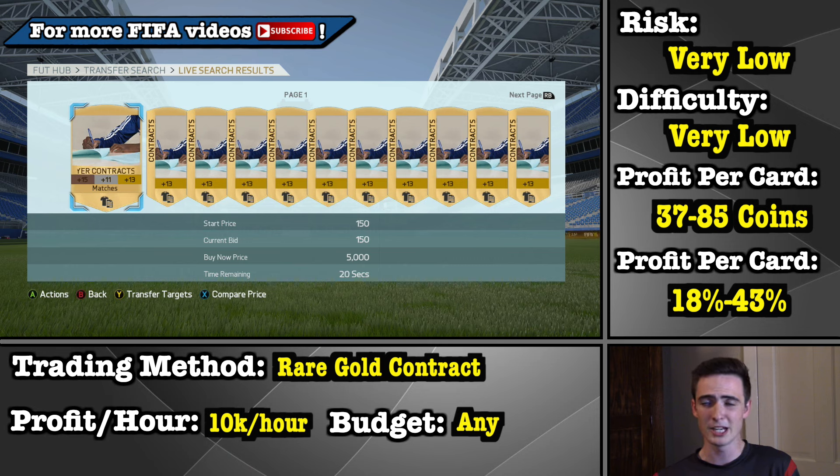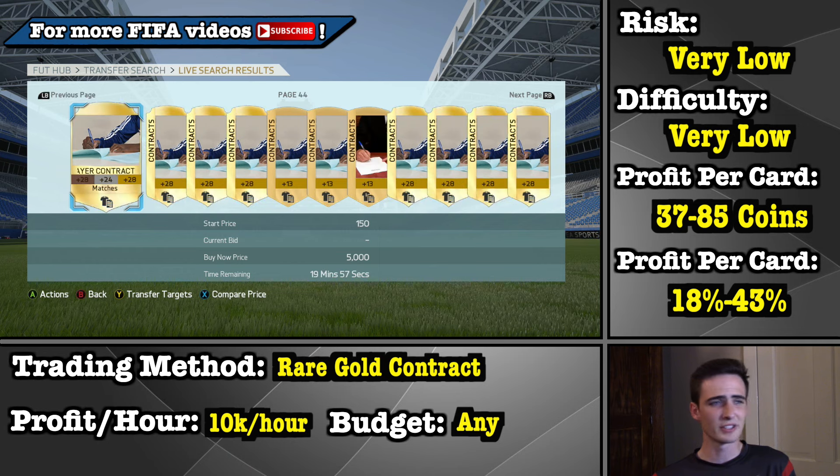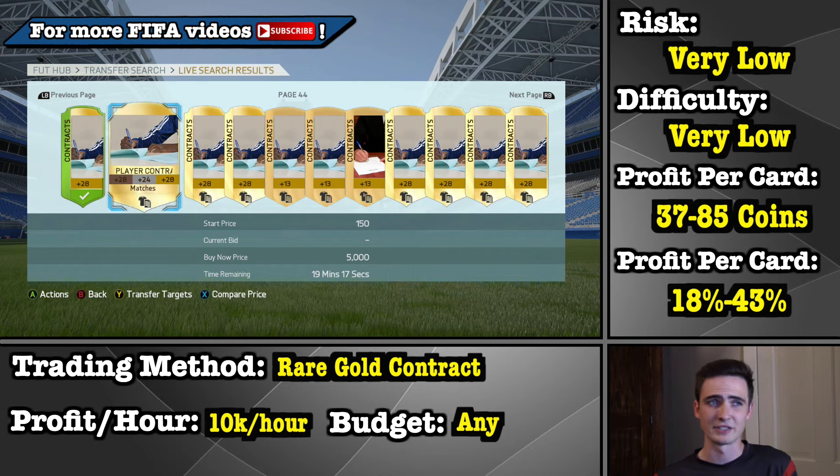That's basically going to mean the only people competing against you for those contracts are people who are going through and actually taking the time to bid. As you can see, it's taken us until the 19th minute to start finding these — I think someone else is doing this method right now. It also depends on what time of day you're doing it; I'm recording this at 2 a.m. Once you find these contracts, all you have to do is put bids on them for 200 apiece. One thing to note: you don't want to bid on every single contract, because it's going to make it look to someone hopping on to buy a contract quickly that 200 is the fair going price, and they'll get outbid more consistently. If you leave one or two every three contracts that you bid, there's a good chance that person is just going to fight over that one card instead of outbidding you on every single one of those 200 cards.